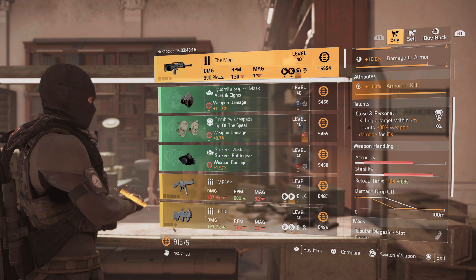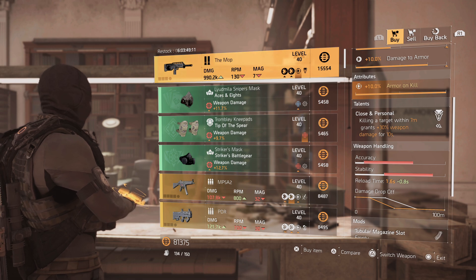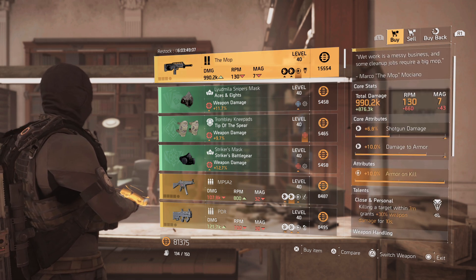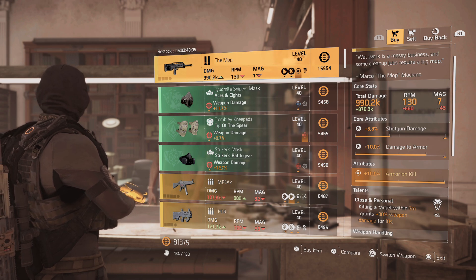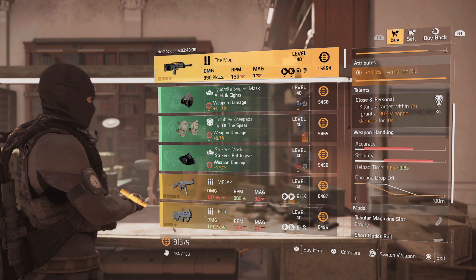It obviously has 10 armor on kill, and the talent it has is one I use on my mob: Close and Personal. Killing a target within seven meters grants 30% weapon damage for 10 seconds. Ideally, the only thing you need to do to this is upgrade the shotgun damage, and then you can fully optimize the damage to armor — you have a god roll.